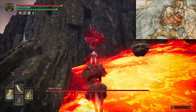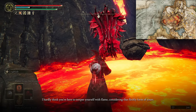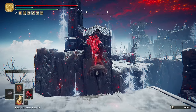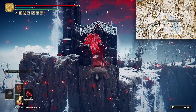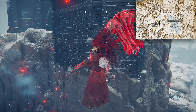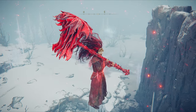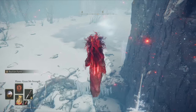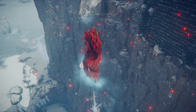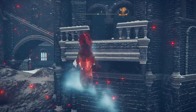Speak to Alexander in Radahn's Arena, then again at Mount Gelmir to continue his questline. In the mountaintops we need to grab another legendary spell. On the Invisible Bridge, when you're near the end of it, if you look very carefully you'll see a slightly bluish mist. It can be quite hard to see, especially when there's a massive red bonk in the way. But by walking up it, you can access the Heretic's Rise and grab Founding Rain of Stars.